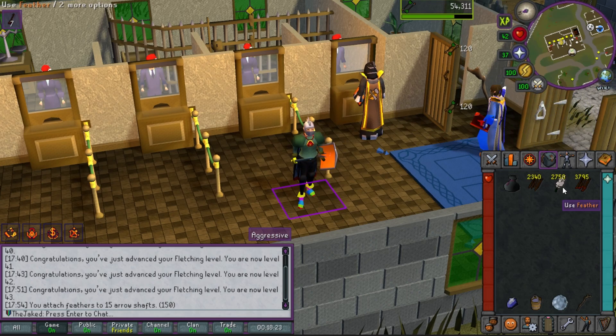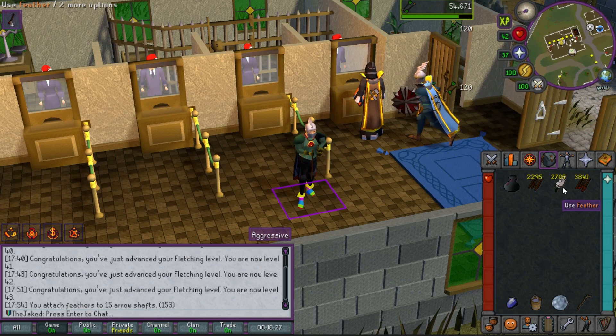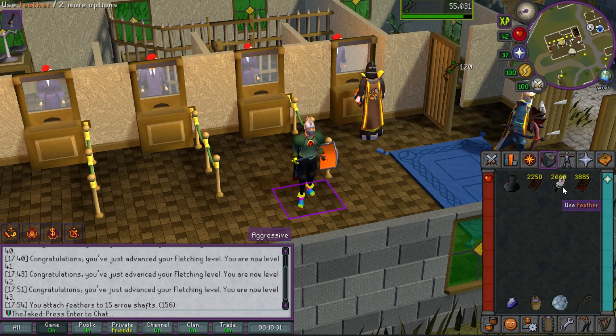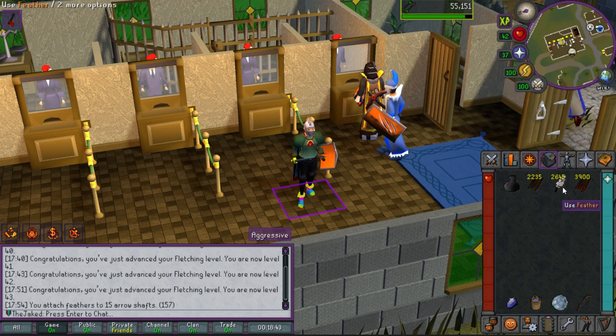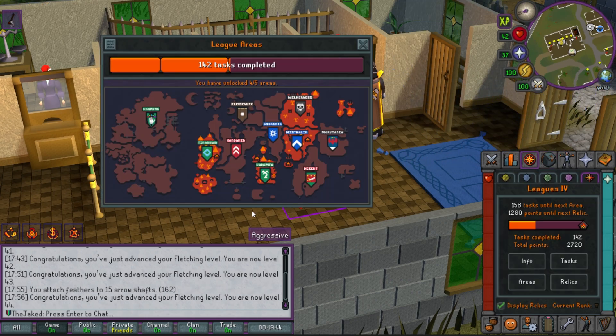We're on day four, technically, but I'm going to count it as day three because yesterday I really didn't do anything — I logged in, did one slayer task killing some bears, got a looting bag, and that was it. For now I'm going to show you guys around Prifddinas and what we actually get from that. There's a lot of stuff we're not going to be able to do quite yet, but I'll show you the place first.